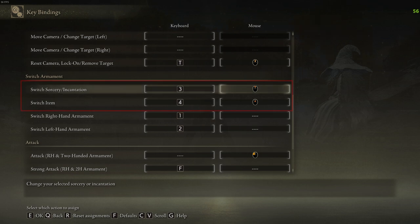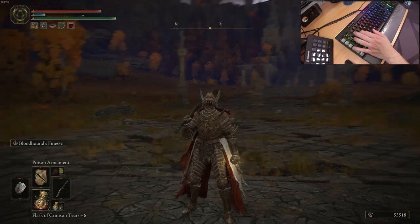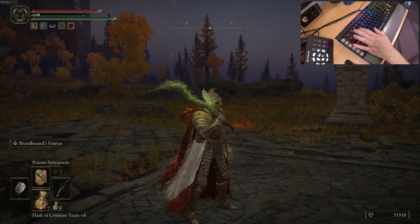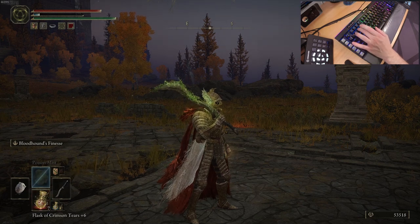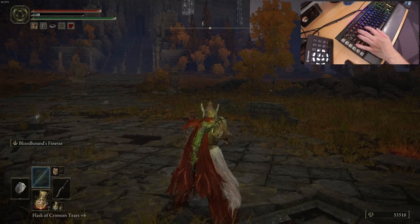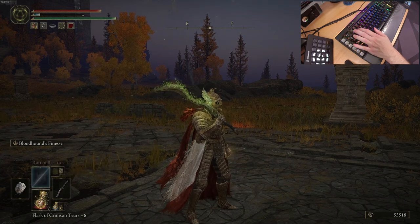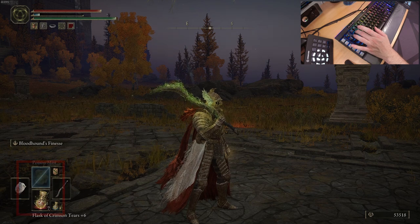First, you can bind sorcery, incantation, and items switching to 3 and 4. If you press 3 or 4, you switch between the options. But based on my experience, it can be overwhelming in a fight where you have to switch a lot — boss fights or multiple bosses — because you need to check which incantation or item you have on at a time, and also press the correct key. That keyboard area is also very crowded and multiple keys are vital there, so a mispress can cost your life. However, holding down 3 or 4 is very useful if you have multiple items equipped, because holding down will immediately bring you to the first item equipped, which should be the most important one.